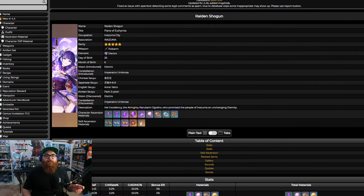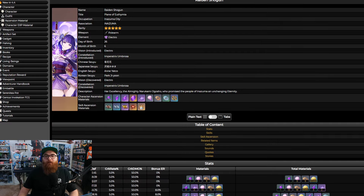As you can see, we have Raiden Shogun right here — the Electro Polearm user from Inazuma, the Archon of Inazuma. I love her backstory, she's got a really, really good backstory in general. So let's go ahead and talk about her.